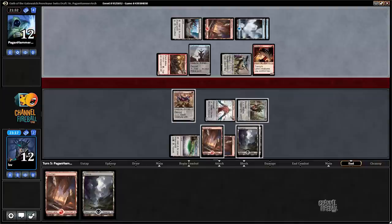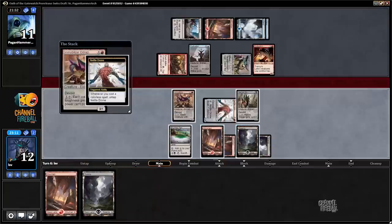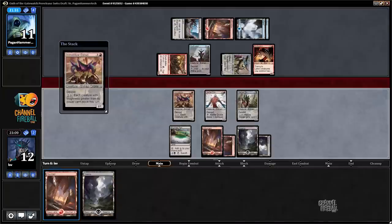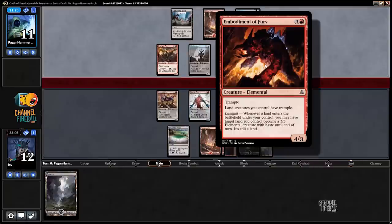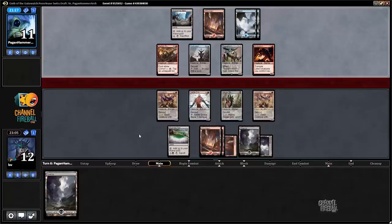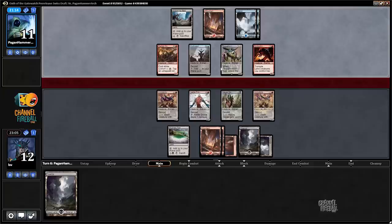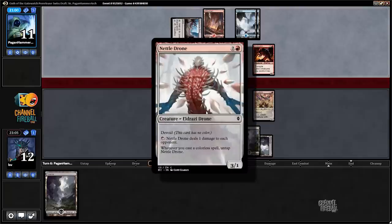Havoc Sower might have to stay back, especially since our opponent didn't play a land so they have four spells in hand. Also, our Mobilizer Eldrazi isn't really working because our opponent is not playing the cards we wanted them to play. Embodiment of Fury makes 3/3 lands on landfall with trample, but Havoc Sower as a blocker is pretty good — it just eats a three-three. The opponent could attack with Embodiment if they don't care about trading it for Havoc Sower, or block Embodiment with Nettle Drone. I like Nettle Drone a lot, maybe too much.